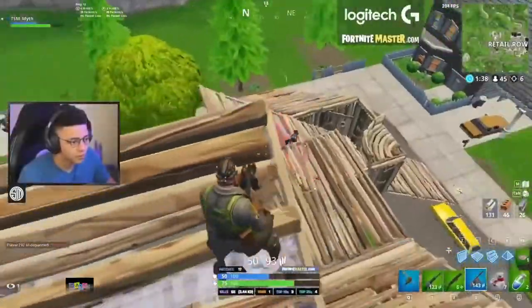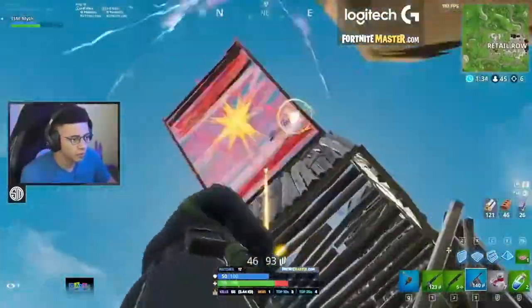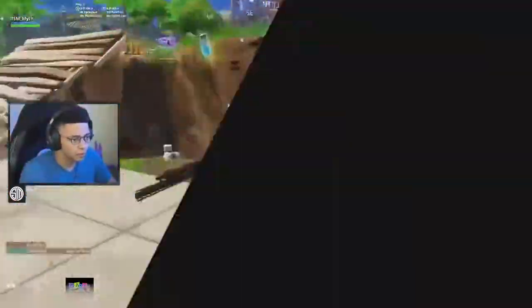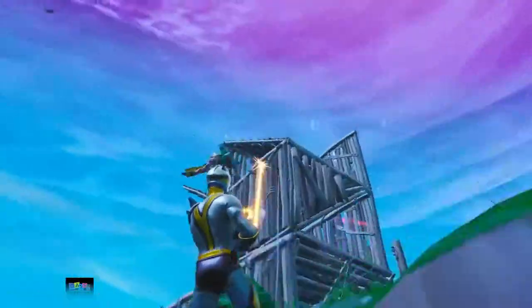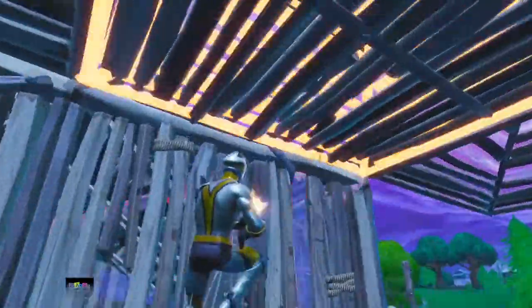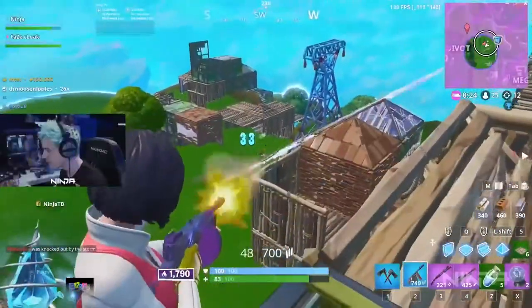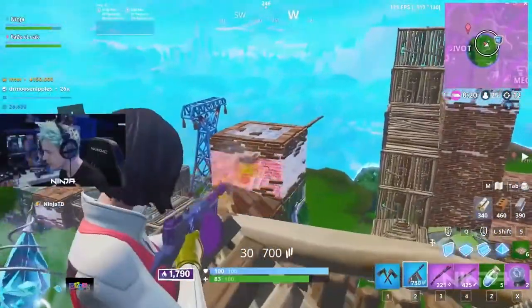A few seasons ago, the drum gun was wreaking havoc in Fortnite with the spray and pray meta. As a result, many players were complaining, so Epic went along and vaulted it. Recently they brought it back, and it's even deadlier than before. With a pump shotgun thrown into the vault, shotguns are slowly slipping into oblivion. If you want to be effective in competitive play, you need to use some form of spray weapon. Ninja himself went on complaining that the drum gun is still in the game and still as strong as ever.